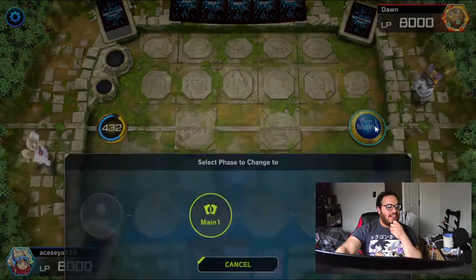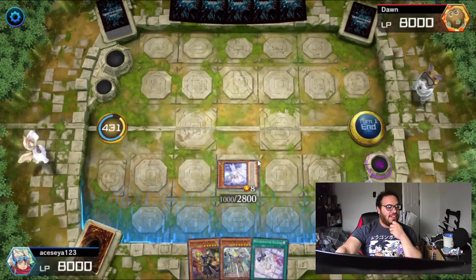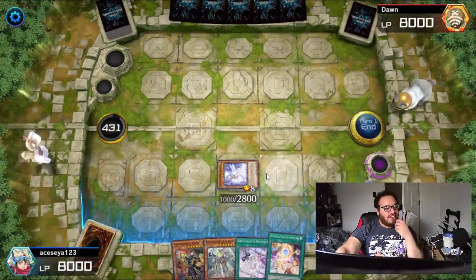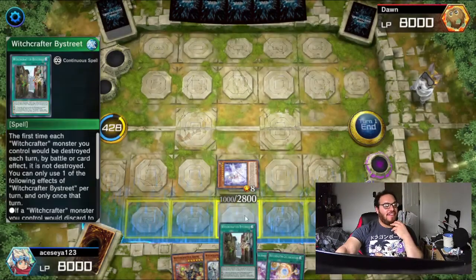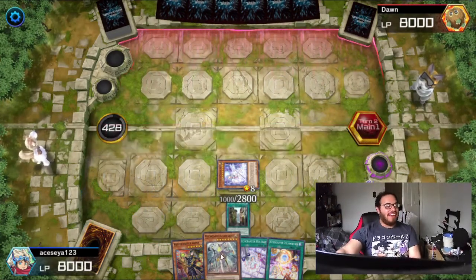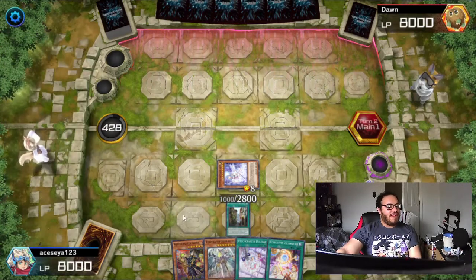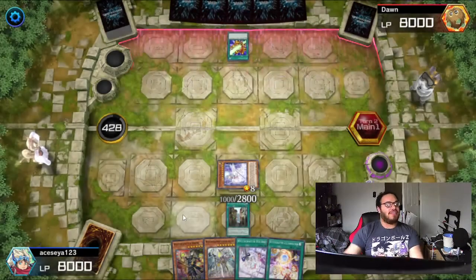Send this one as protection. In end phase you can add this to my hand because I didn't use it as a spell card. This isn't like an amazing board, but I have some protection with my Witchcraft Golem. I only have one of her — and as I said this is like a budget deck for real — but it helps out.